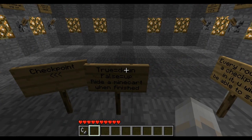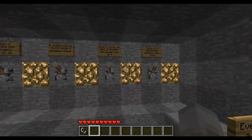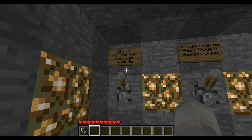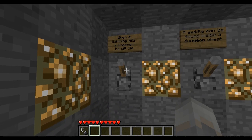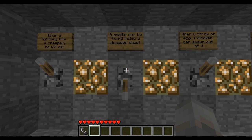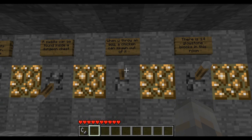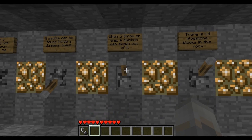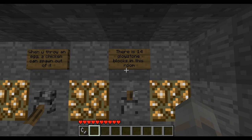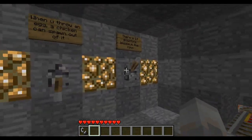True is down, false is up, as always. Ride a minecart when finished. When lightning hits a creeper, he will die — that is false. A saddle can be found in dungeon chests — that's true. When you throw an egg, a chicken can spawn out of it — that is true. There are 14 glowstone blocks in this room. Let me count: 1, 2, 3, 4...